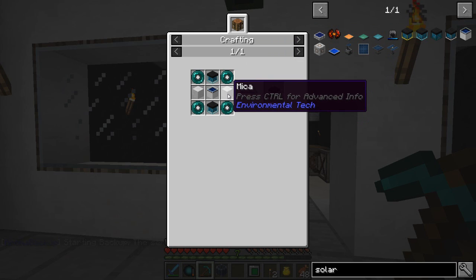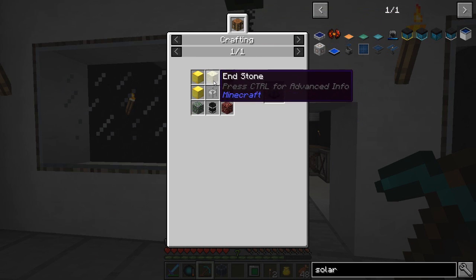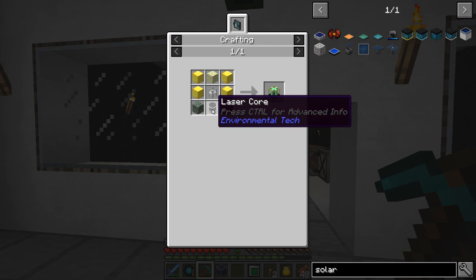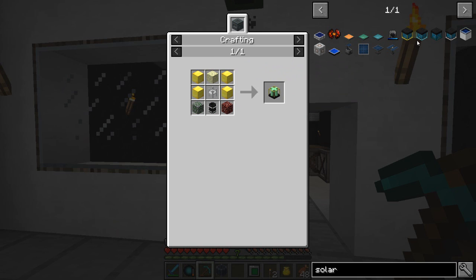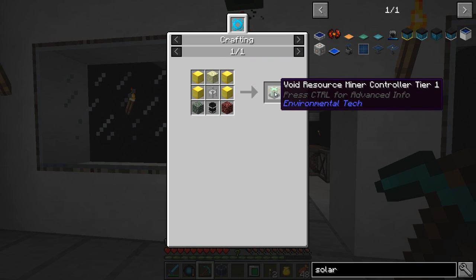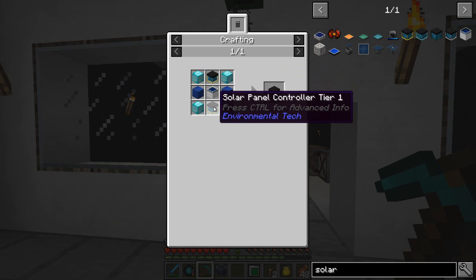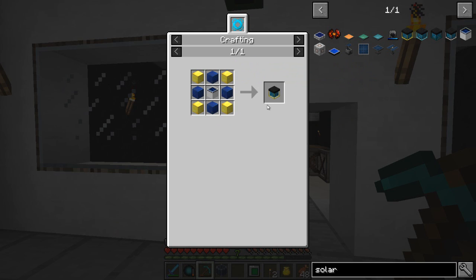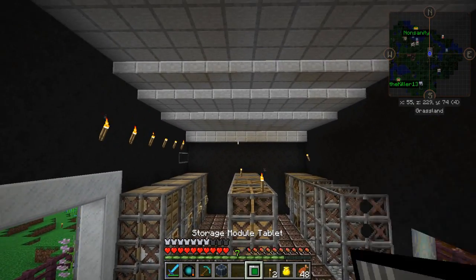Tier three needs mica, which requires a resource miner. Tier one resource miner needs gold, mossy cobblestone, netherrack, laser core, clear lens, end stone - and we haven't been to the End properly yet, which we're planning on doing soon. So for right now, the highest tier I can do in theory is tier two, the same as Nonsanity's, with diamonds, lapis, and gold.